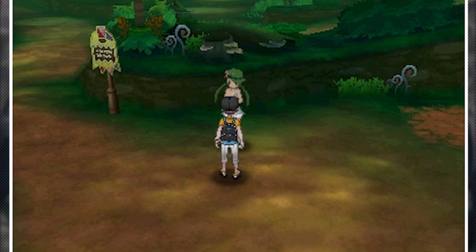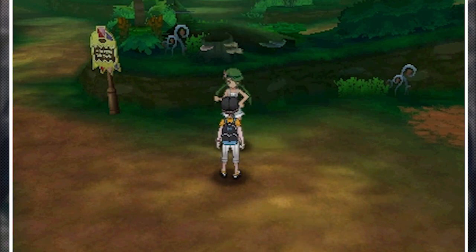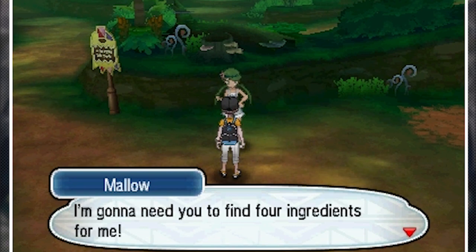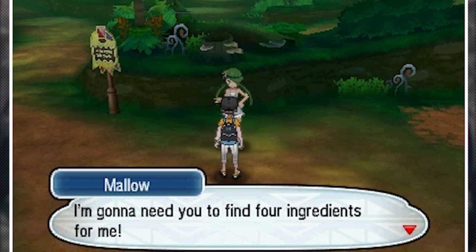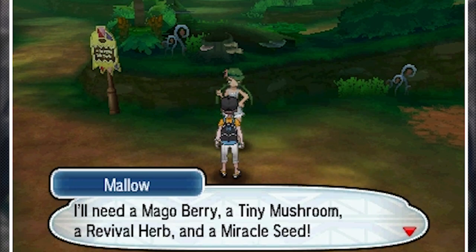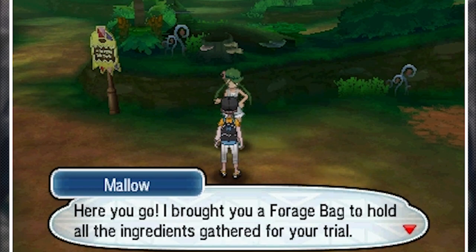I'm guessing she's kind of the cooking-obsessed character. She says it's gotta be her personal specialty, the Mallow special. She needs us to find four ingredients: a Mago Berry, a tiny mushroom, a revival herb, and a miracle seed. I already have a miracle seed, so we'll see if we can just give her that one.